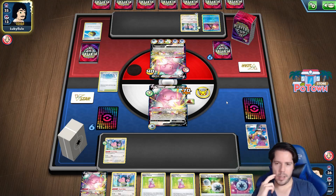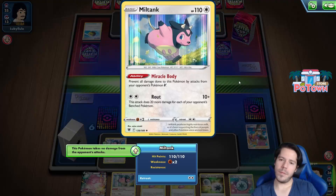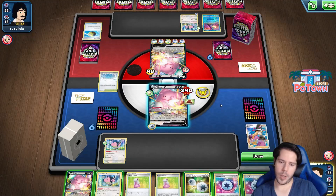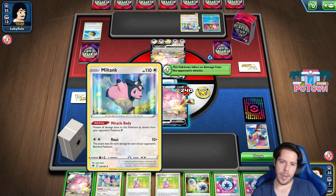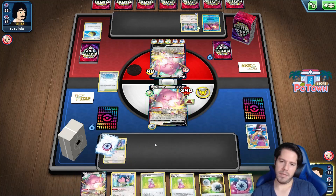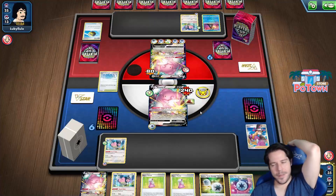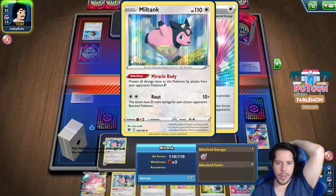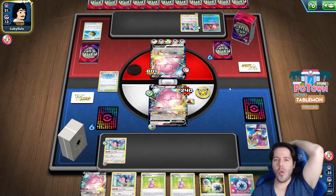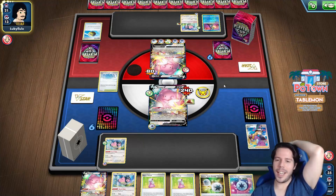I do get a little bit of protection from the Blissey with the Miltank, but realistically I might as well just power up the Miltank. If it comes down to Miltank versus Miltank, he's down both Marnies too, so maybe I can take him out. Maybe I can actually deck him out.